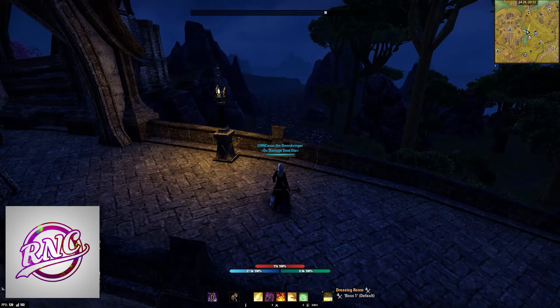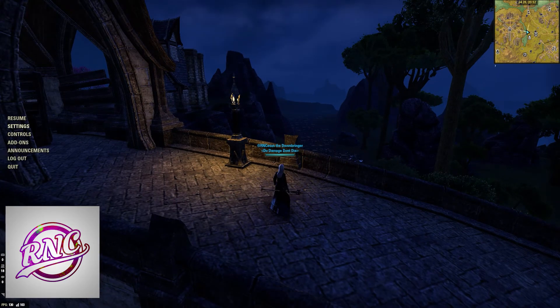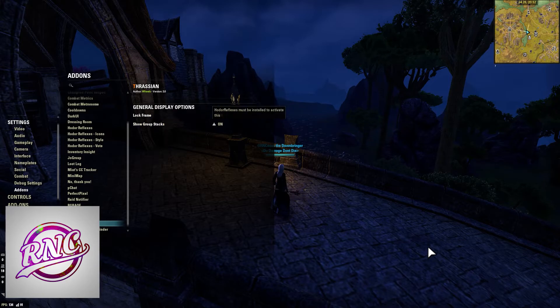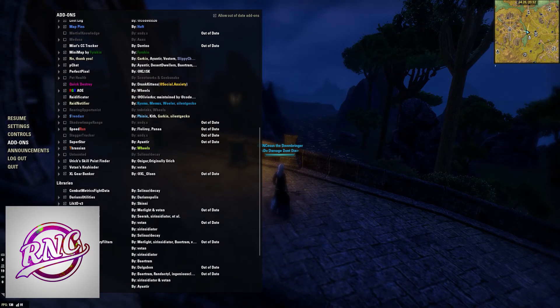Thracian is going to show you the Thracian icon on the bottom left or wherever you want to place it, and it can also work together with Hodor Reflexes to show your whole group's stacks for Thracian. It's a nice add-on to have if you want to track Thracian — it's not super essential, but it is cool to have.